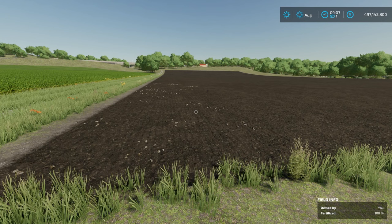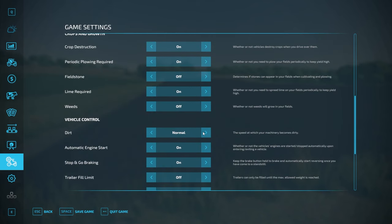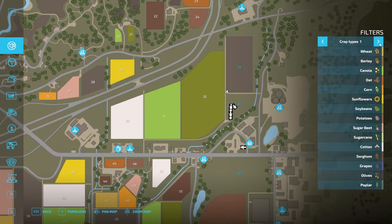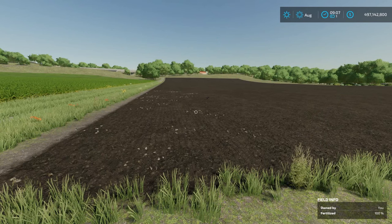First things first, we need to do the field prep stage. Make sure the field has either been cultivated or plowed, and ensure that plowing is not required. If playing with periodic plowing turned on, you won't have to plow every three harvests like you might have in FS19. Go to game settings and check the soil composition map to make sure the field is not marked red for 'needs plowing.' If you have a direct drill seeder and plowing isn't required, you can skip the field prep step entirely.